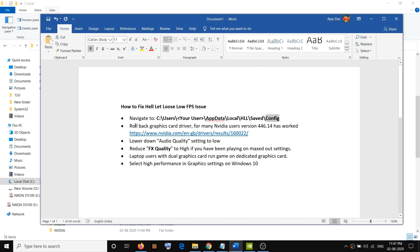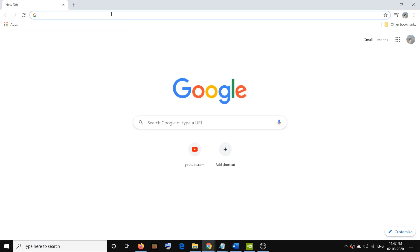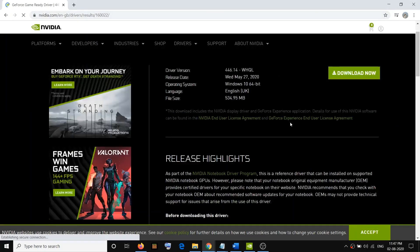If you are still facing the problem, go ahead and roll back the graphics card driver to version 446.14. Copy the link provided in the video description, then open any browser and open that website — it will take you to the Nvidia website. Then scroll down.